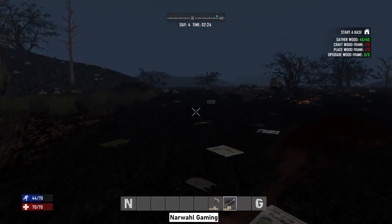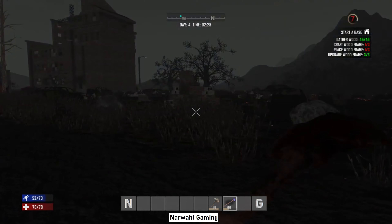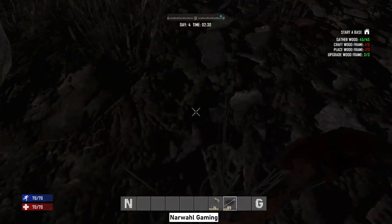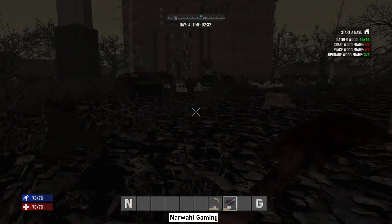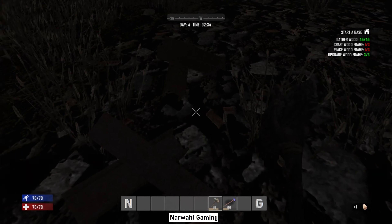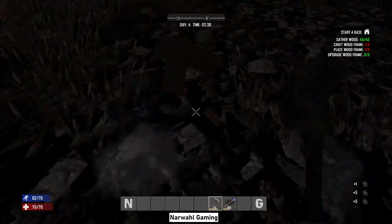There's a bonus for heading towards the backpack too, so if I live through this we'll be able to possibly get our stuff back. Okay, so this is the wasteland. It's an area you have to be careful in because there are landmines pretty much everywhere, but you get a lot of free resources just laying on the ground — that's 15 iron.